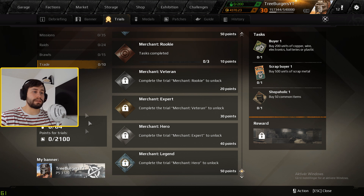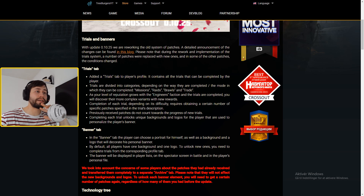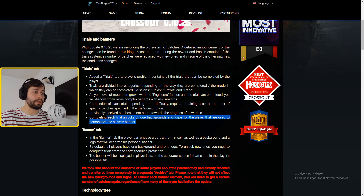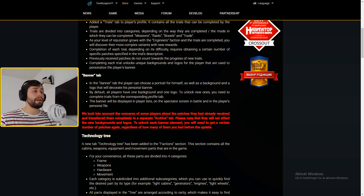I think this is just the max for the points. The trials tab adds a trials step to the player's profile — it contains all the trials that can be completed by the player. Trials are divided into categories depending on the way they are completed and the mode in which they are completed. As your level of reputation grows with the engineer's faction and trials are completed, you will discover more complex variants with new rewards. Completing each trial unlocks unique backgrounds. Then we have the banner tab — players can choose a portrait, background, and logo to decorate their personal banner.